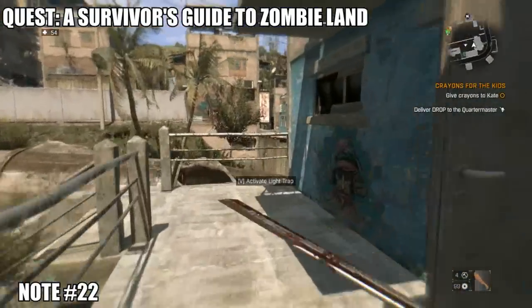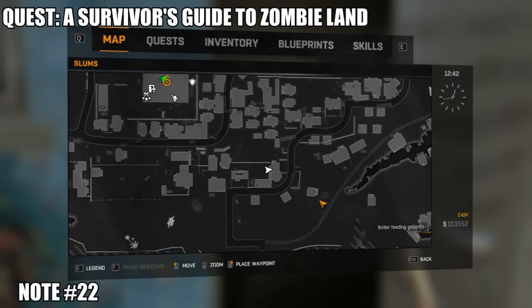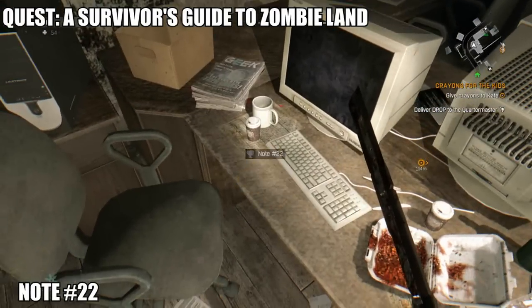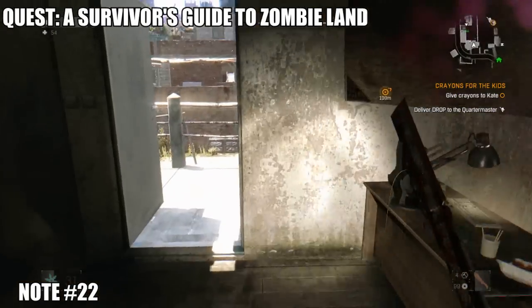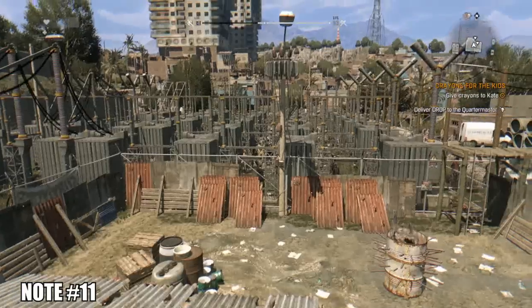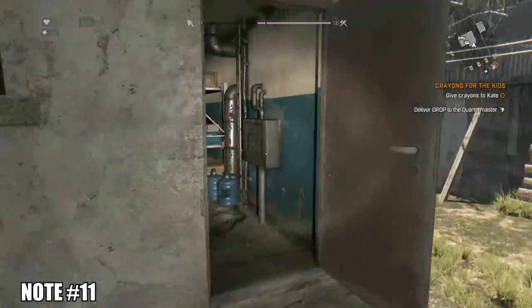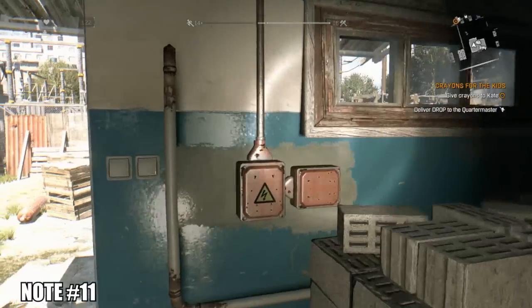Following the road south, we come to this building. We're going to need the quest 'A Survivor's Guide to Zombie Land' because without it activated we won't be able to pick-lock the door and get the note. You can get the quest from a guy in the fishing shantytown. Heading south of that location brings us to the power station. I don't believe this requires any quest, but if it does, it'll be a quest you get before 'Voltage.'